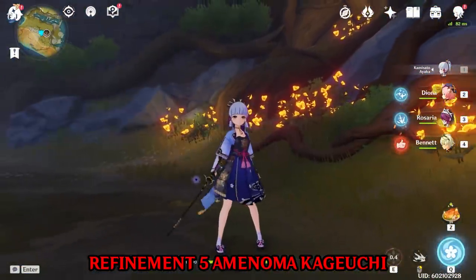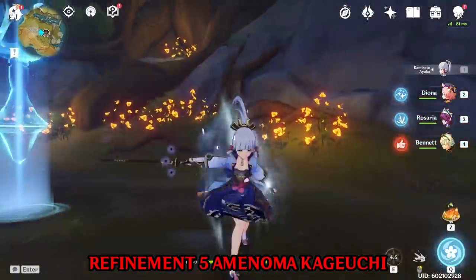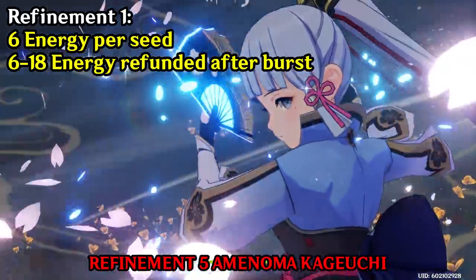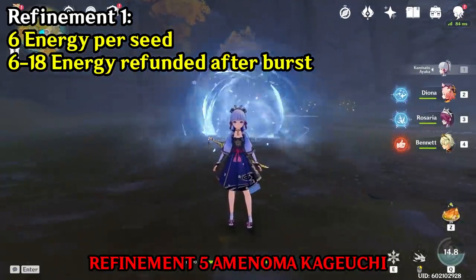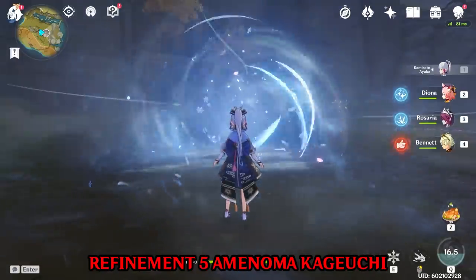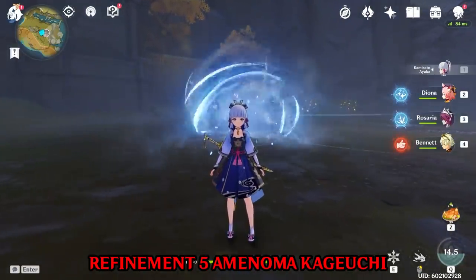Gaining a new seed refreshes the duration of the older seeds. Then, after you use your burst, you gain 6 energy per seed for a maximum of 18 energy with 3 seeds at Refinement 1. However, at Refinement 5, you gain 12 energy per seed for a maximum of 36 energy with 3 seeds.